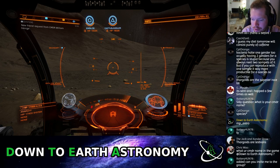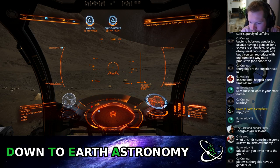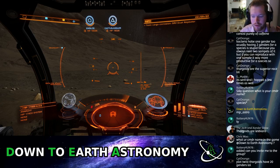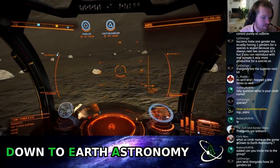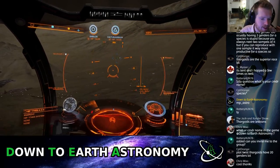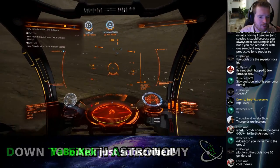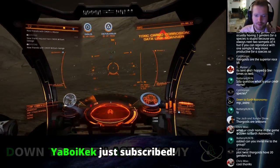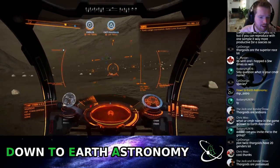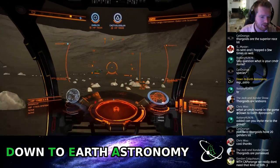Chris, my commander name is MP Astro — look three messages above yours and you'll see it. Battery, you have to make a request to join the private group — it has the same name as my commander name. Just request to join and I'll accept it. If I have to scroll through my friend list every time I need to invite someone it's going to take forever. I'll try to keep on top of people requesting but just be patient.